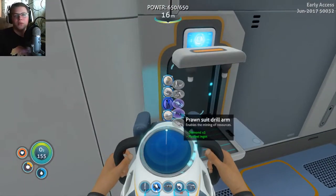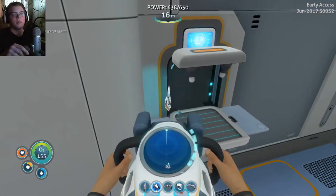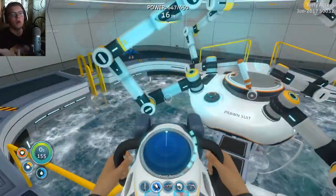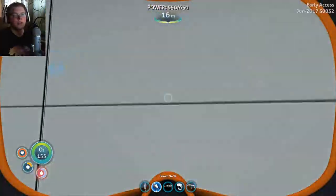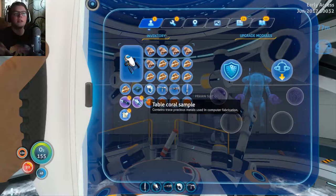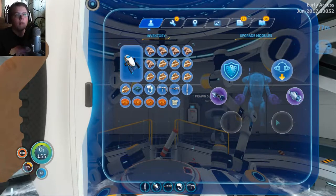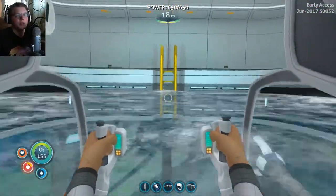I've skipped over to the moon pool and we're going to make the grappling arm and the drill arm. The torpedo arm, although useful, doesn't actually do much fighting-wise because with the prawn suit you generally don't want to fight. You could fight with the drill arm actually, so you don't really need the torpedo arm. The drill arm and the grappling arm are what we actually need, so let's get in here and test out the two arms.